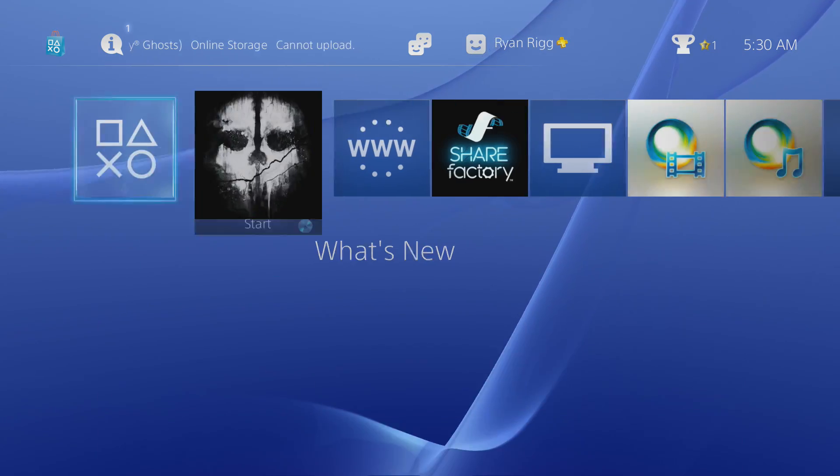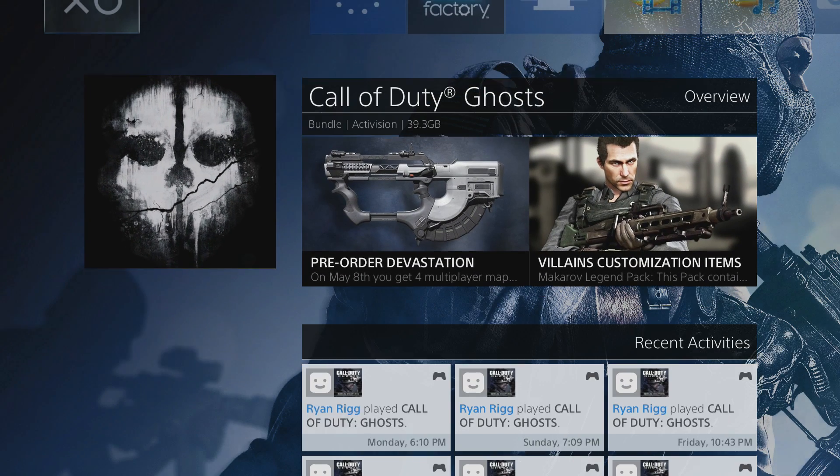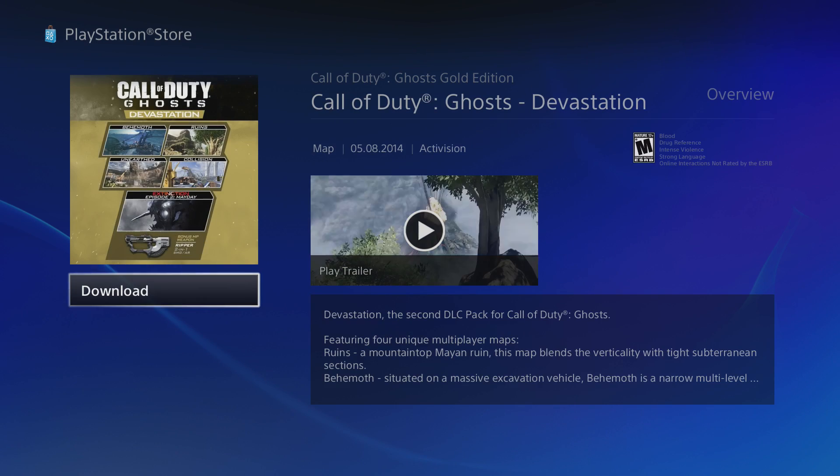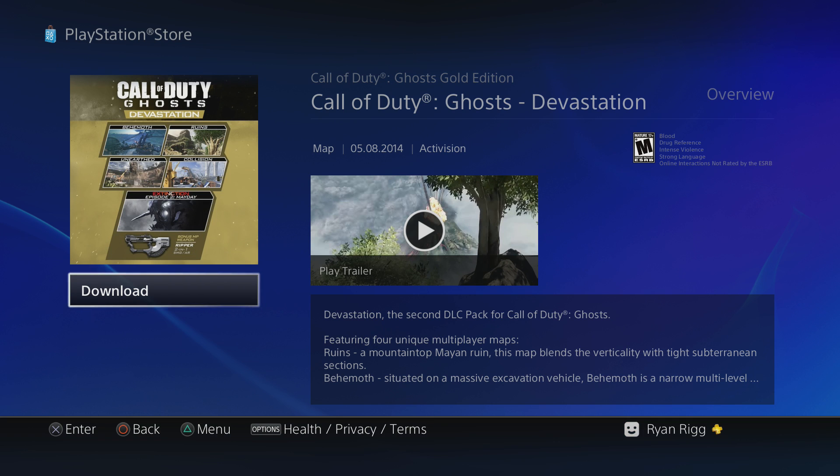Alright guys, once you've fired up your console, I just have my Call of Duty Ghosts game in there. The easiest way to get to it — if you want to go over to pre-order Devastation, you can click that tab. We're already a Season Pass holder, so this is just available for us to download. If you weren't a Season Pass holder, you would then want to either purchase credits on PSN or purchase the Season Pass, whichever option you wanted. Like I said, we've purchased the Season Pass, so we're going to download Call of Duty Ghosts Devastation.